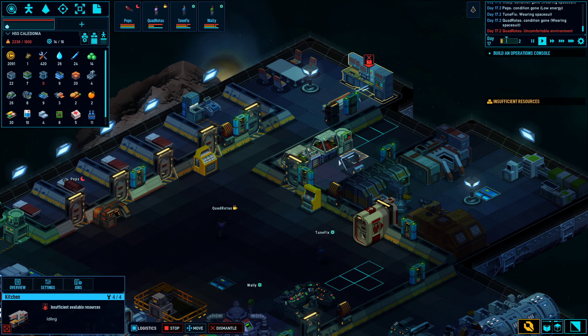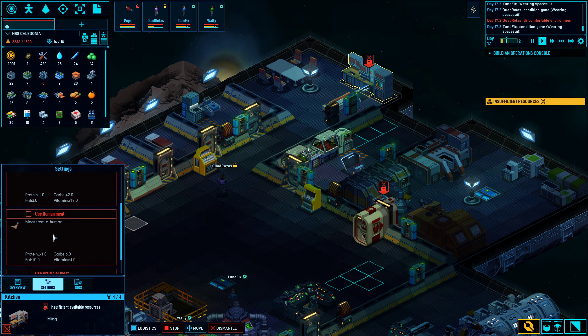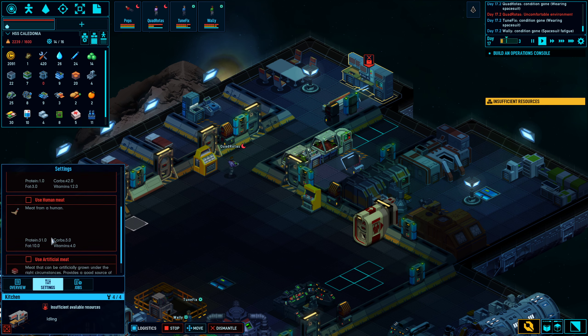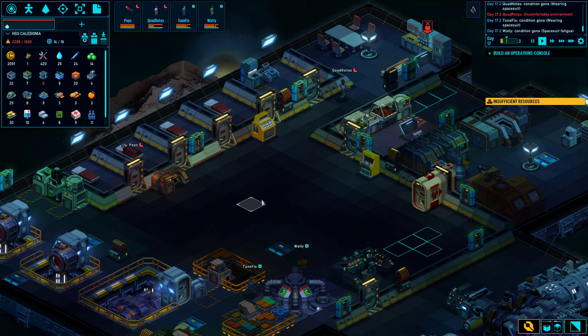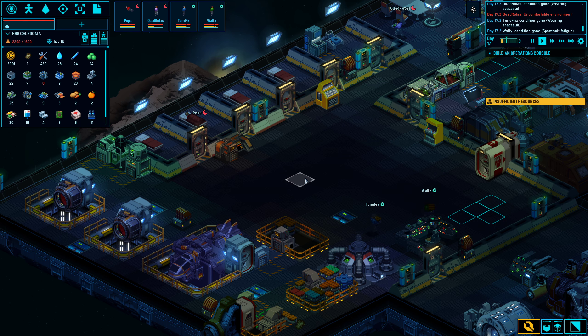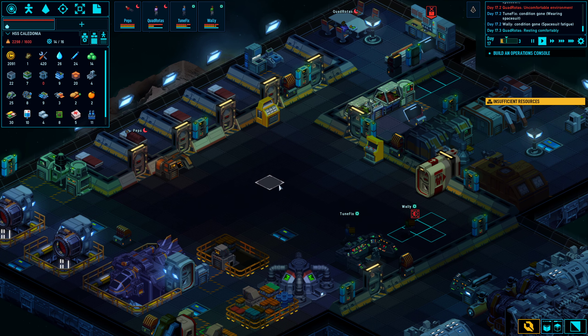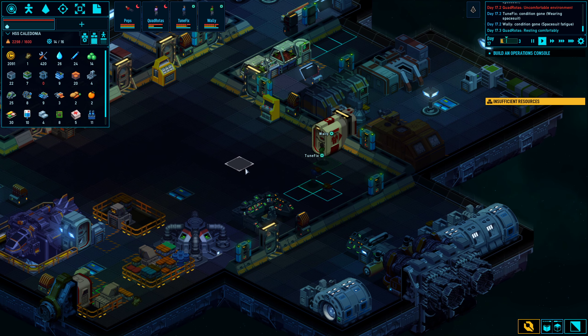I went into the kitchen and just removed root vegetables, fruits, and artificial meat. I'm a bit worried about the fact that you can use human meat in here, but okay — this is after all somewhat like RimWorld, so I guess it shouldn't be that unexpected.